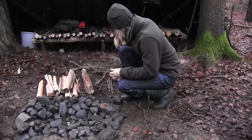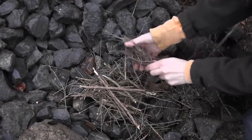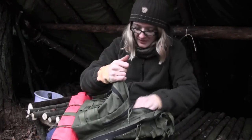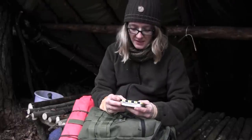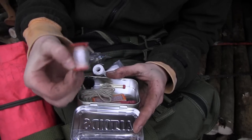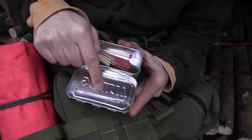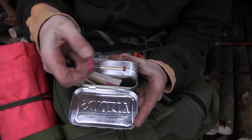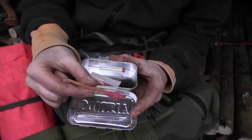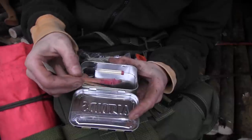Everything is soaking wet and yeah, at least today you don't need to be afraid of forest fires. Let's see what I have with me today for fire making — this is my little Altoids survival tin. In here I have a little fishing kit, cotton, dental floss, fishing line, cordage, button compass, some matches, and a needle which is very strong. And then I have these self-made storm proof fat wood matches. Today I'm gonna light the fire with these ones because it's so wet, and with these matches it's going to be very easy to light the fire.